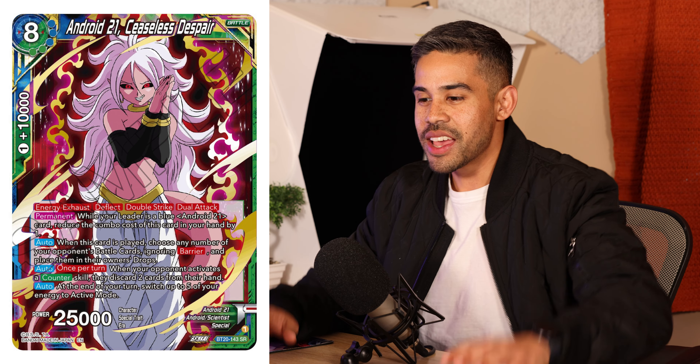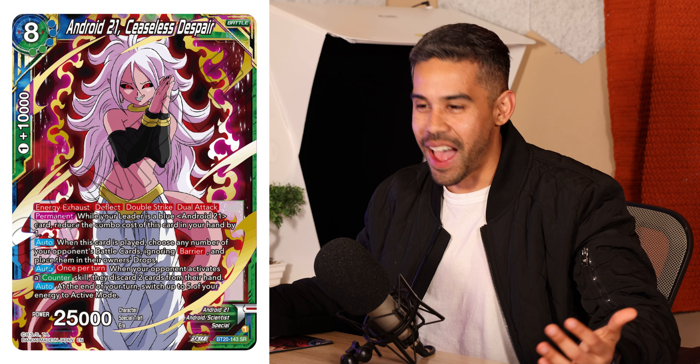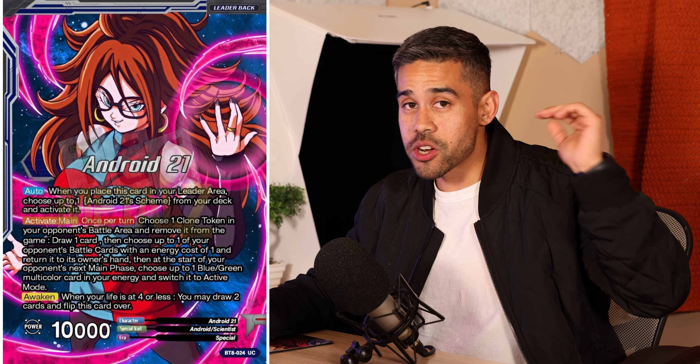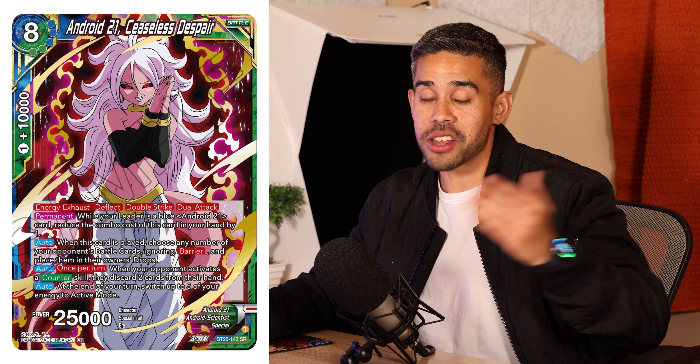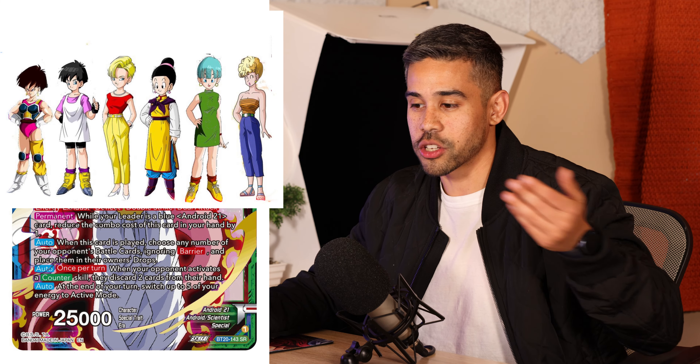On top of that, Android 21 Ceaseless Despair kills barrier cards on the field, board wipes, forces your opponent to discard cards if they activate a counter, and switches all your energy back up. This card is absolutely busted. Android 21 is already competitive — there was an Android 21 player at Nationals doing really well. I'm extremely hyped to see how much stronger Android 21 becomes with this new support.